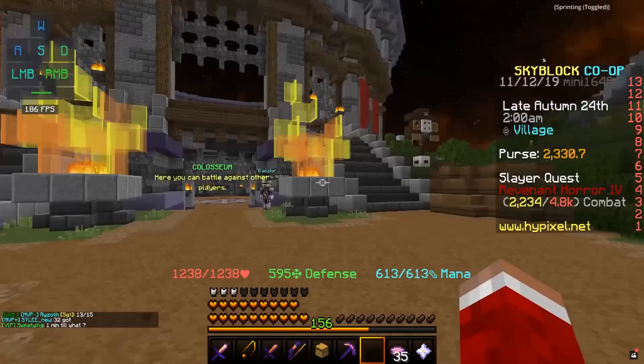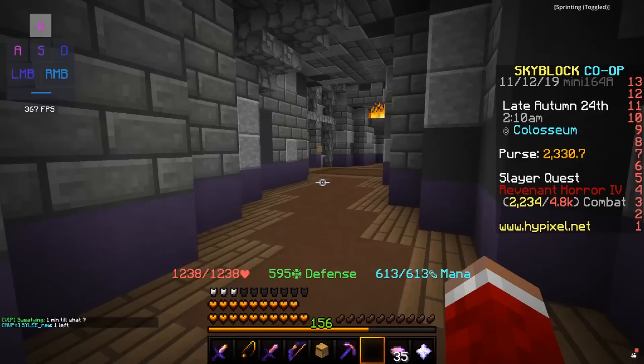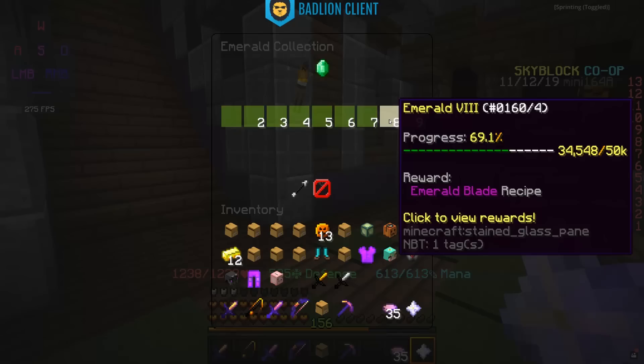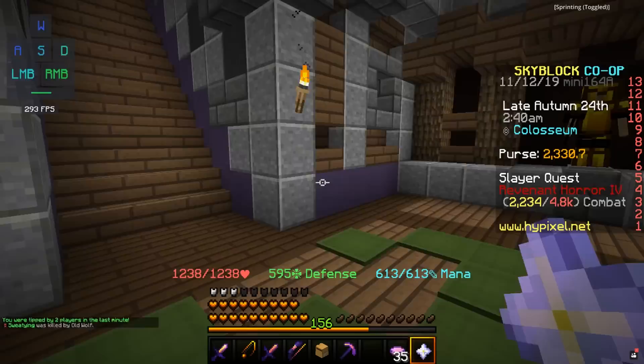After you give Juliet that gift, he's next going to be at the Coliseum. You go inside the Coliseum, you're going to head left, and immediately there's his room here, where you're going to find Romero. Here, he's going to ask you for his favorite weapon. His favorite weapon is an Emerald Blade. An Emerald Blade is from Emerald 8 Collection, and it takes two Enchanted Emerald Blocks to craft, which is a little bit expensive.